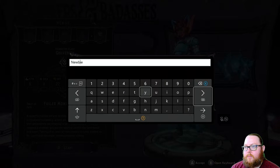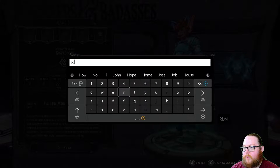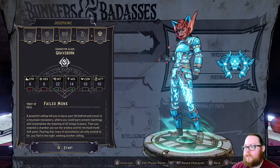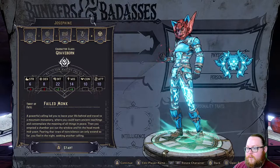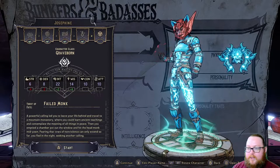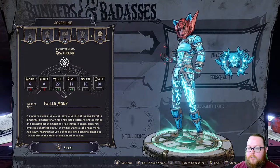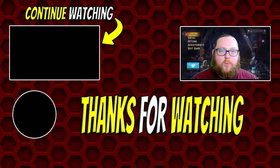For the name, you can name your character whatever you want. I'm going to name this one Josephine — because why not. Right here before you actually start, you can go through and look at all the stats. It tells you everything, and you can go back and change anything at this point, but once you hit Continue you will not be able to.